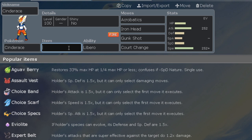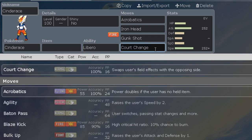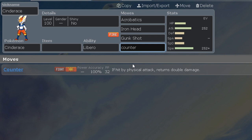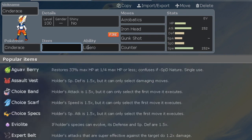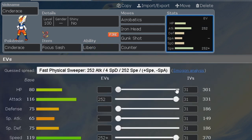If you want to run some crazy shenanigans and you're using the Blaze ability instead, you can run Counter with Focus Sash, which is some hidden tech. But like I said, Libero is just too good to pass up on. That's it for Cinderace — if I forgot anything or you guys have ideas on how you run your Cinderace, let me know in the comments. Thanks for watching, see you in the next video!